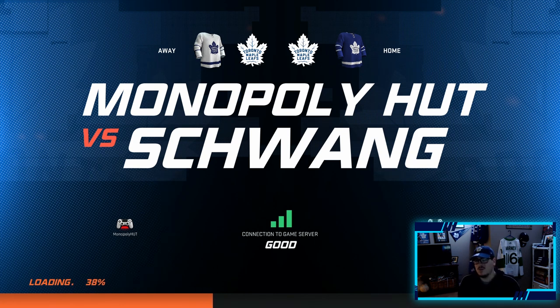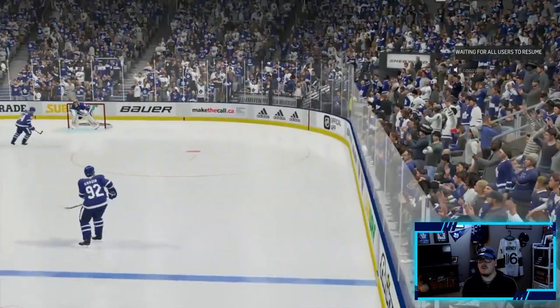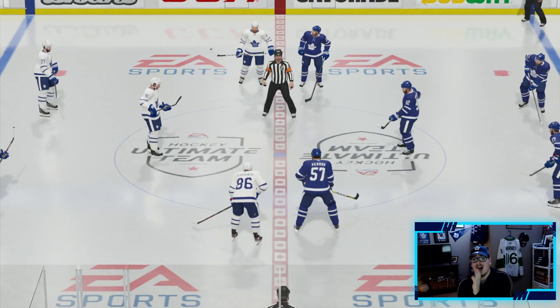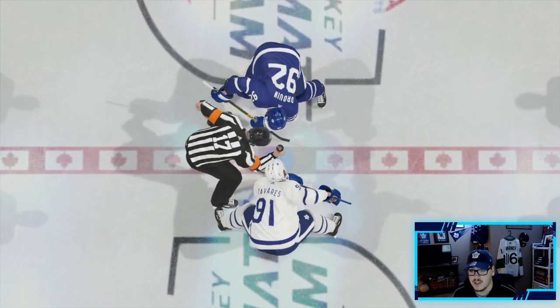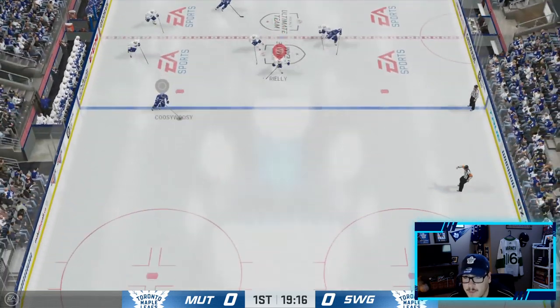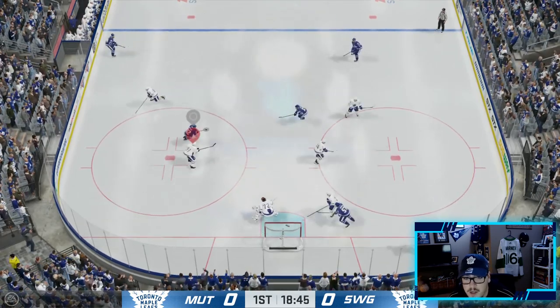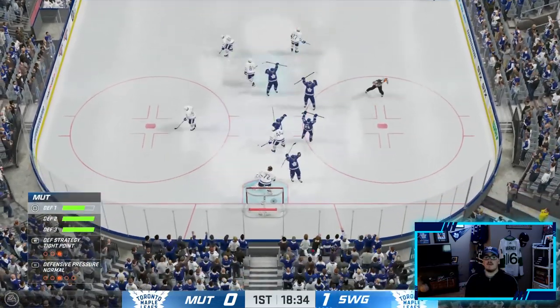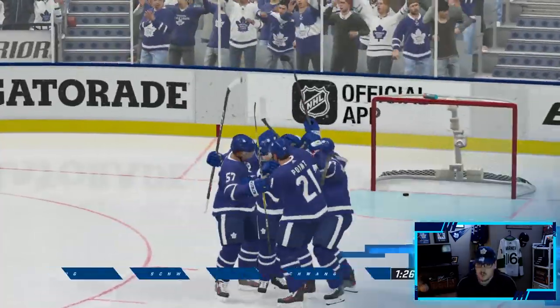Second game of the episode and we are looking to get another rage quit - rage quits are fun. By the way, John Tavares had the debut of his life last game, a goal and an assist, which was great. I'm really thinking about naming him the captain. Game number two - it looks like he has a decent team. Oh no, Pietrangelo's debut turning it over where it hurts, but a big save coming up from Bob. Oh no - what a snipe! We're down one nothing early, hate to see it.